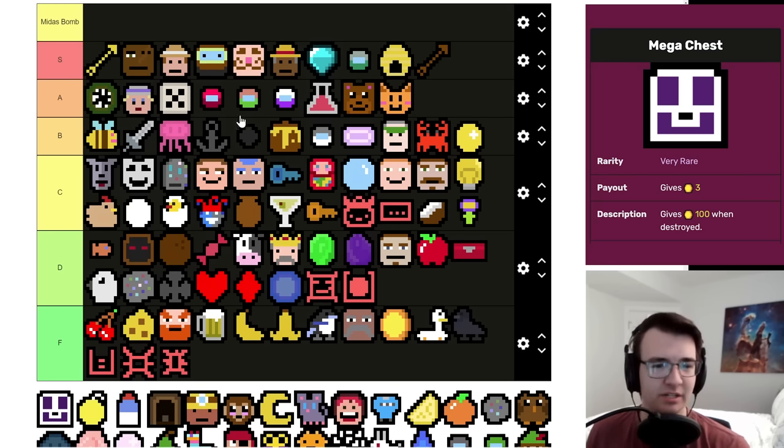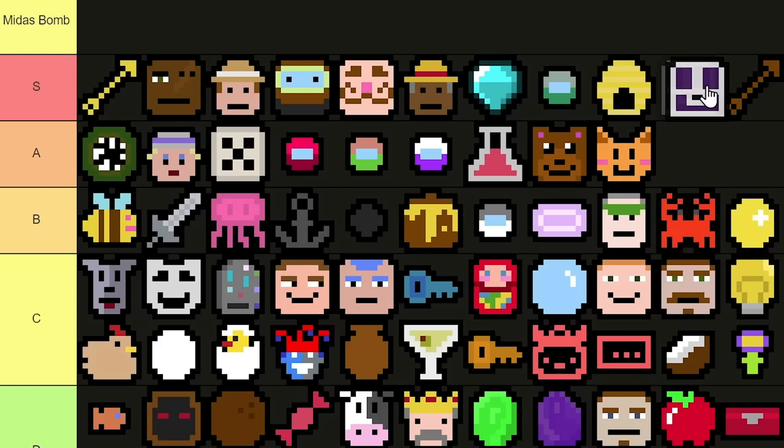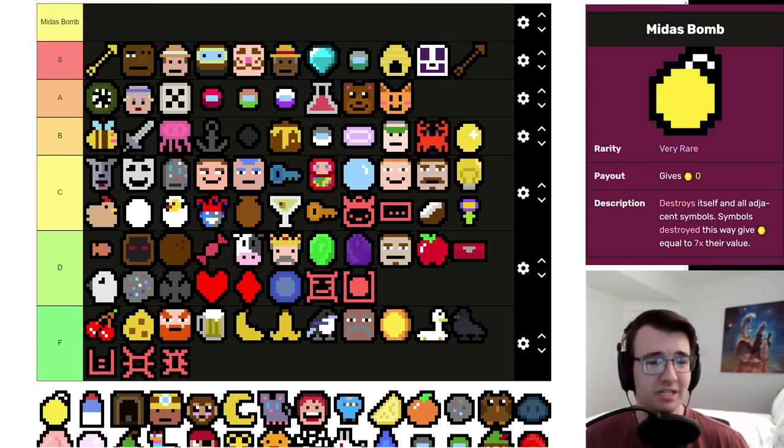Mega Chest is rarely bad — it's a three-per with a huge upside, practically a better Honey. Sure, it's very rare, but I basically never pass this up. Even with a normal Key the hundred-coin payout is great, and with a Magic Key don't even get me started. I'd probably put it above Bronze Arrow too, just below Beehive — but that's close.